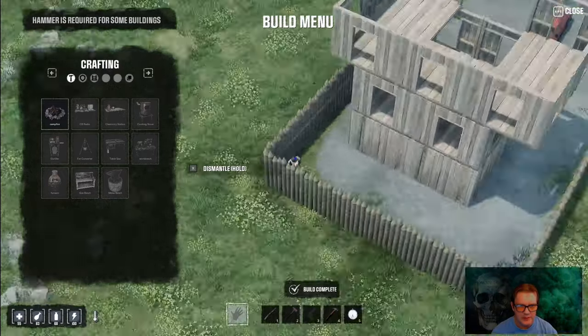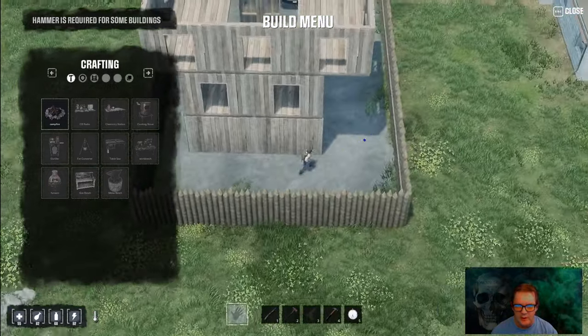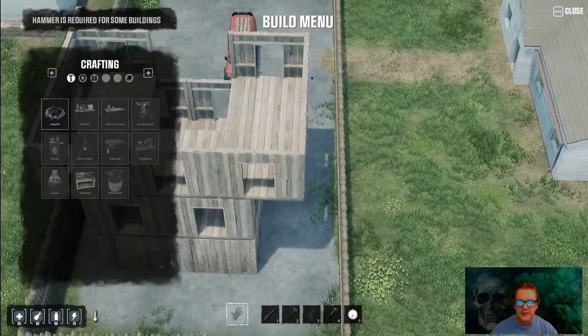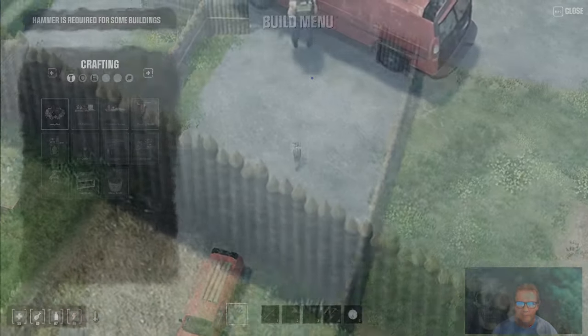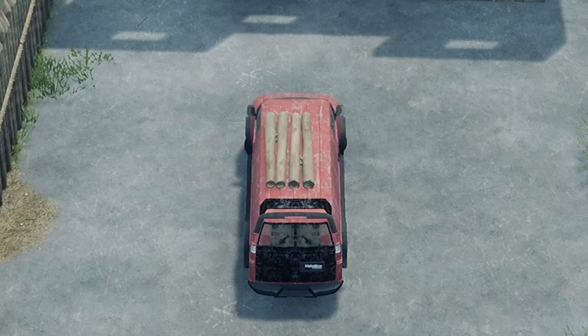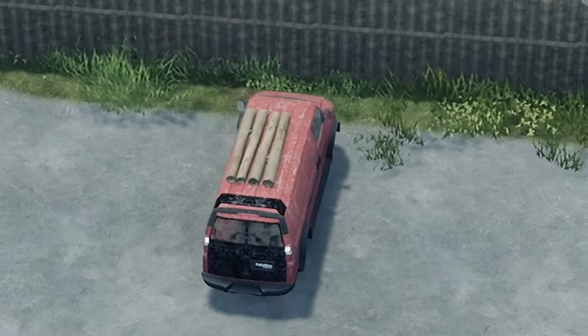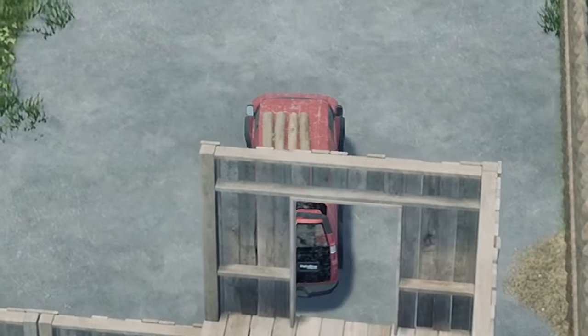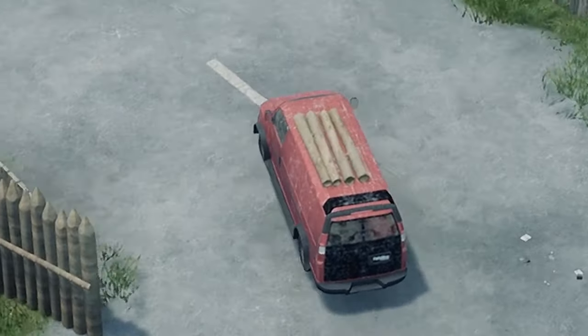That is the main part of our outside wall done. I didn't finish the gate up here yet — I'm going to do that when we add all of our defenses. Let me get back in my car. Next step, we're going to have to go get some metal. We're going to need a bunch of metal for the next stage of the build, so let's grab those.